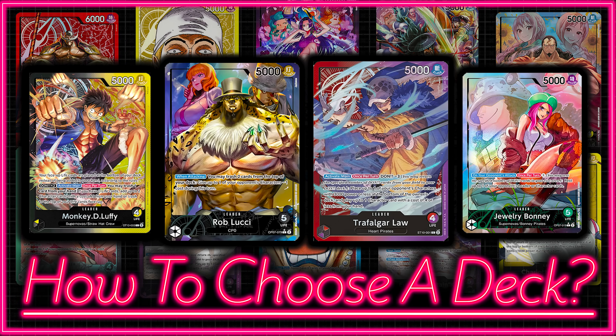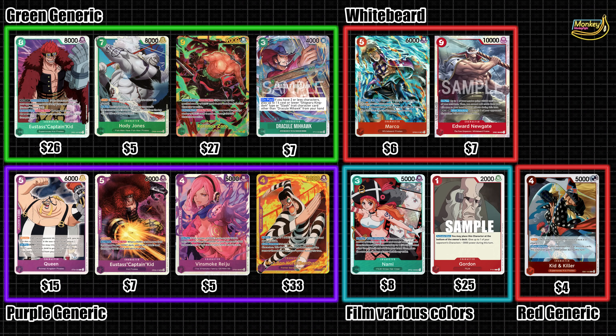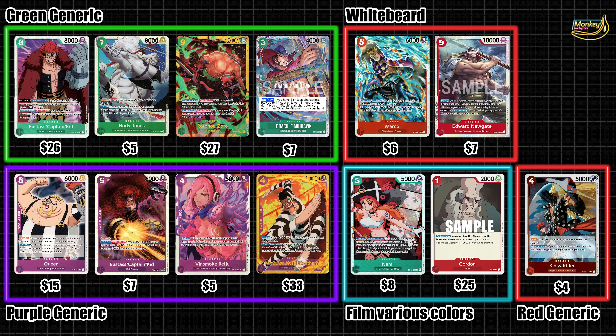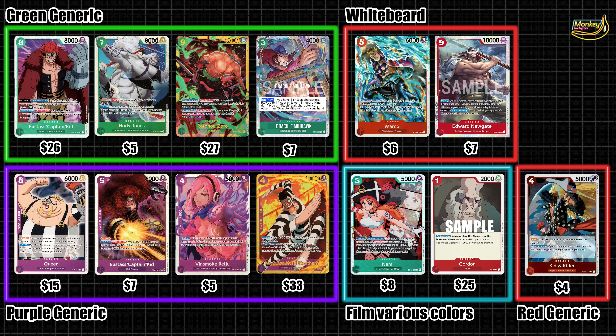Now let's do a breakdown of this game's prices so we can be realistic about what you can build. Starting with the cheaper colors, green and red: red is very cheap as long as you're not building Trafalgar Law, and Whitebeard staples are useful in other decks later on. Expect to build most red decks for about $100.